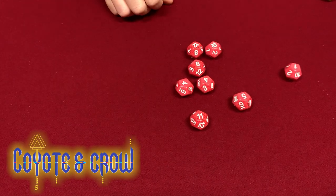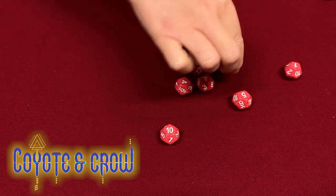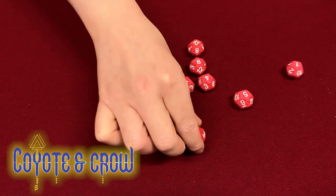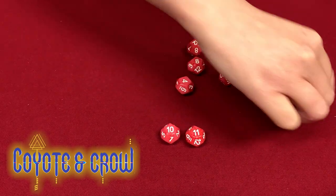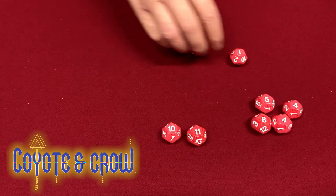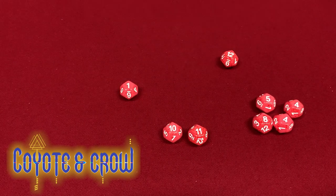We'll separate the dice we just rolled into four categories. First: higher than or equal to the success number — ours is 9 — each of these gives you one success, so we have two successes for now. Second: lower than the success number — these add nothing to your roll, but also don't take anything away. Third: rolling a 1 — each one is considered a fail and subtracts one success, and we have one right now.